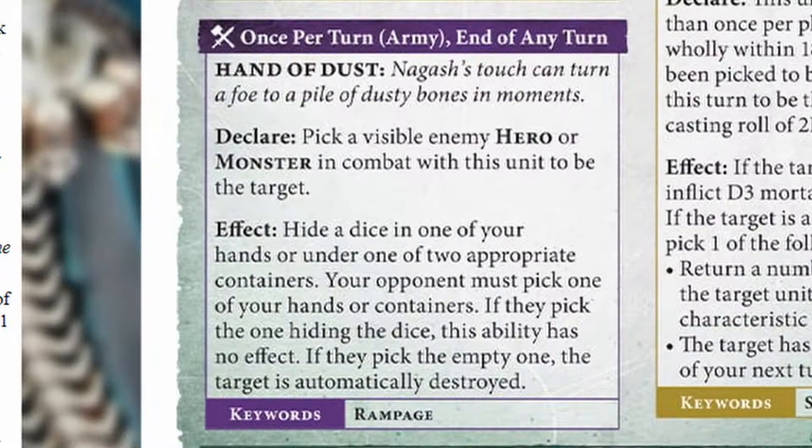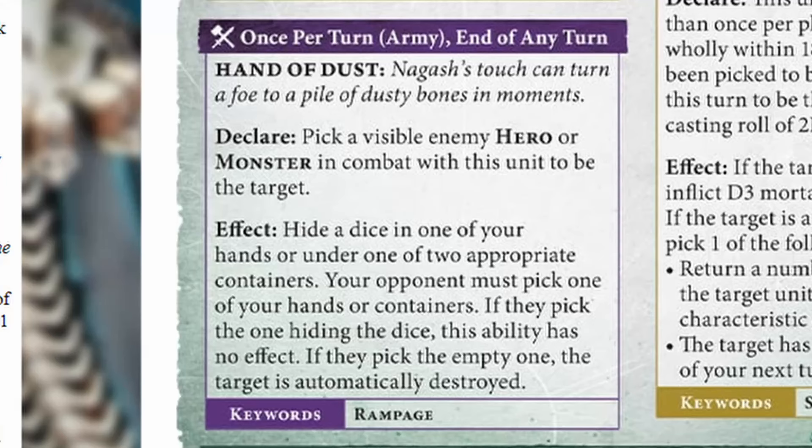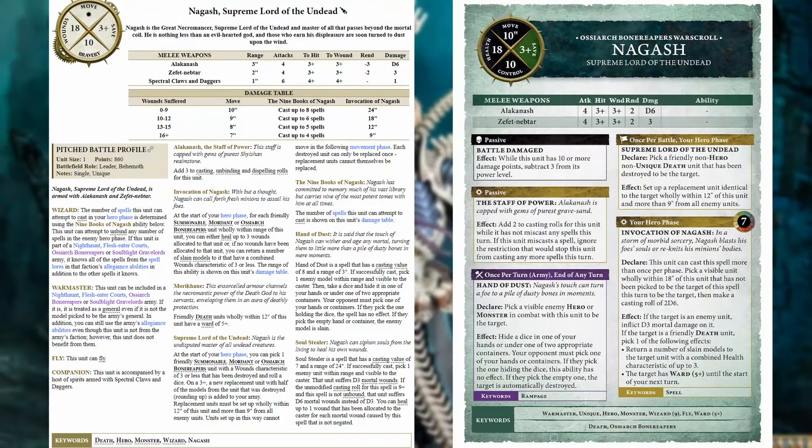We also have hand of dust, which is still on the War Scroll. It only works on heroes and monsters now, and Nagash must be in combat with them — technically the same as before since they had to be within three inches anyway. But this ability is automatic now: it just happens at the end of the turn. So if you get your infantry in between Nagash and your heroes, he can't use hand of dust on them — that's going to be really important counterplay. There's also no soul stealer spell on his War Scroll anymore; it's built into the invocation of Nagash spell.